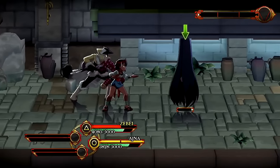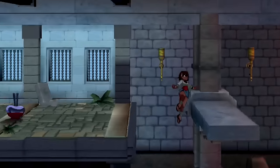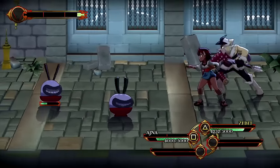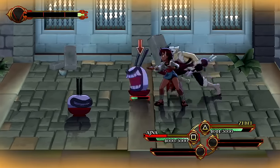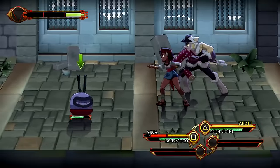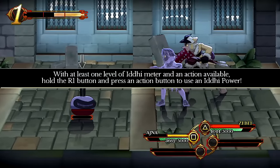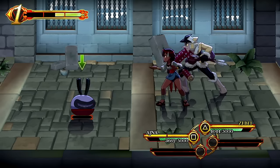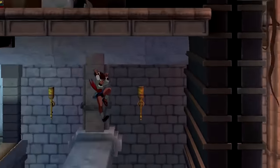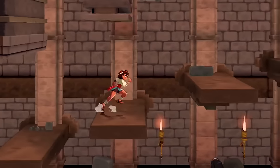That did a lot of damage. When you have at least one level of IG Meter and an action available, hold the R1 button then press an action button to use an Indie Power. This one provides a healing option — there are multiple possibilities. So if you have more party members and haven't leveled up as much, you can still make use of it. I really am hyped to play this game because it's made by the same people that gave us the Skullgirls series.